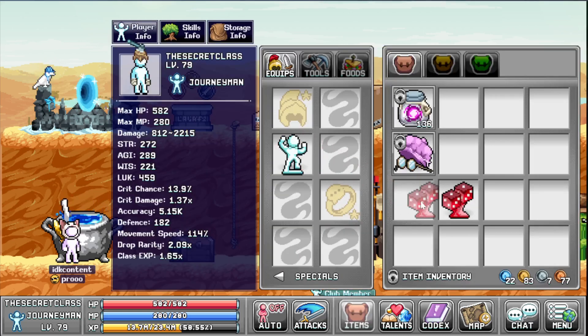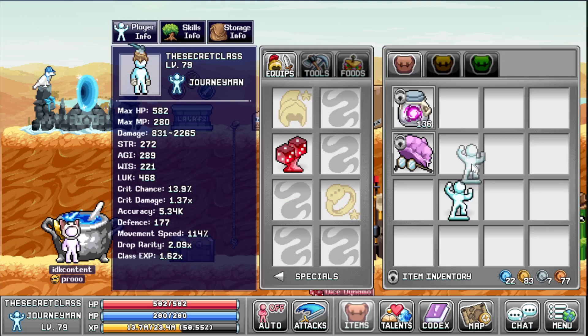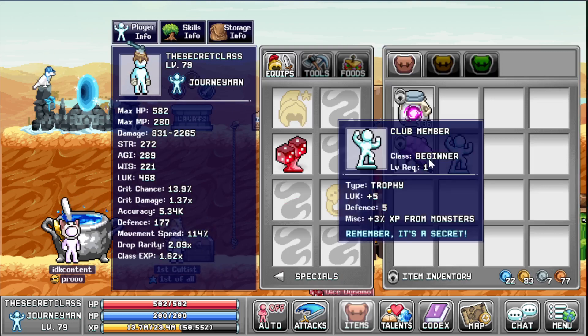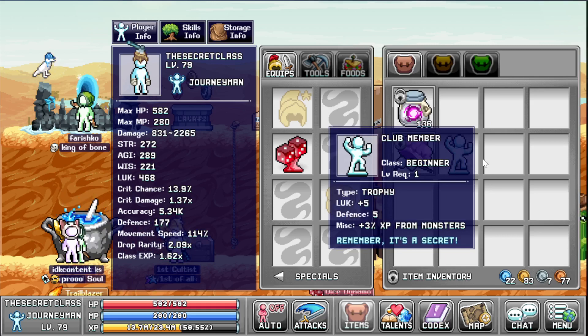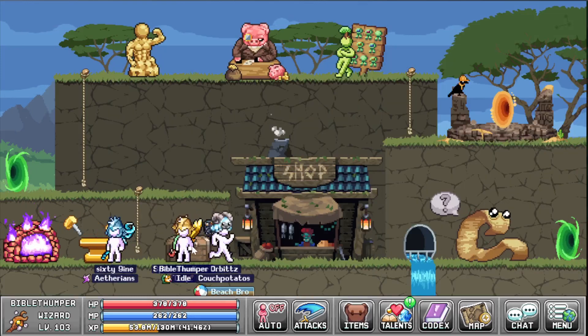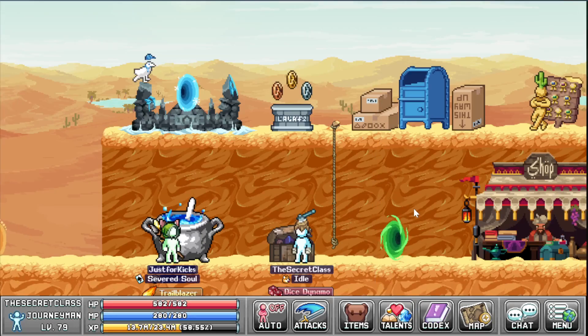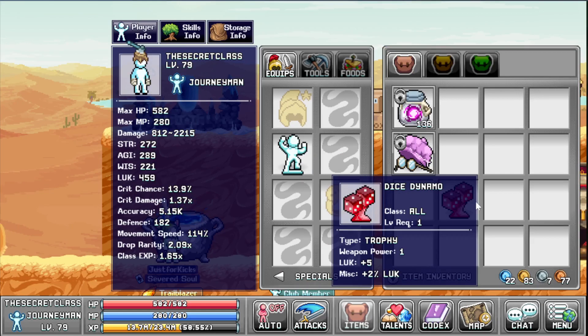This means it's an item and it goes to your inventory when removed. I can give this to someone else, but the class has to be Beginner — actually maybe not everyone can use this one. Let's give it a try — and no, you cannot use this one. So there's no point changing that one out from your character.